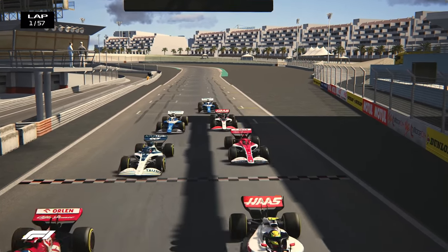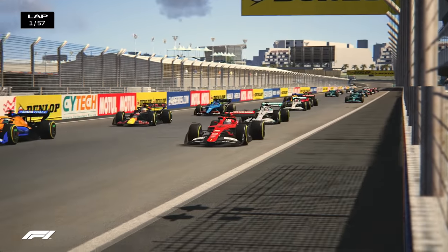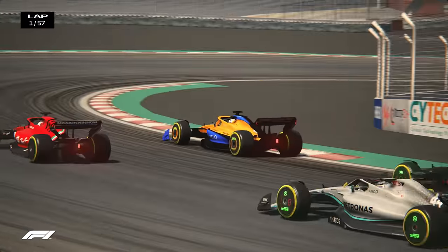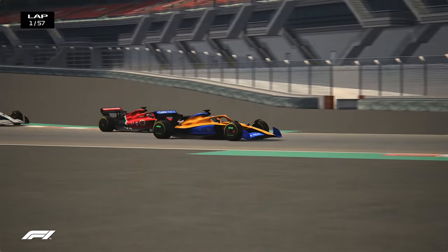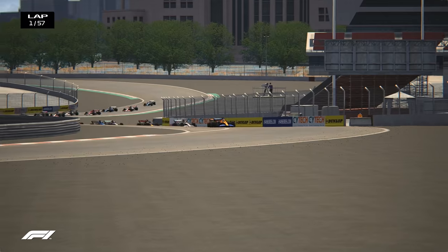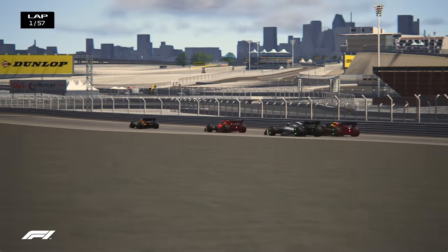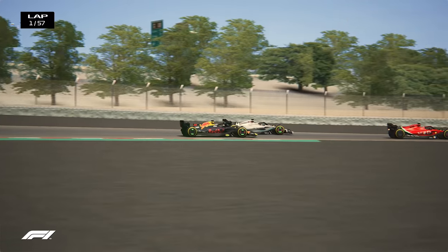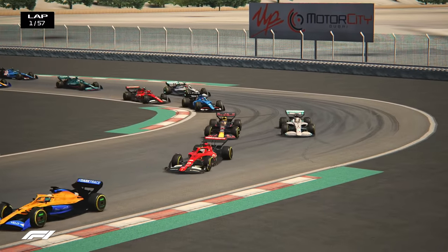Immediately Charles Leclerc getting a brilliant start but alongside Daniel Ricciardo with the advantage heading down towards turn one. Max Verstappen going wheel to wheel with Lewis Hamilton as well. Those two brilliant drivers dueling it out here at the Dubai Autodromo, but leading the charge is Daniel Ricciardo — a great move indeed, relegating Charles Leclerc down into P2. Lewis Hamilton dispatches Max Verstappen back in for P3.